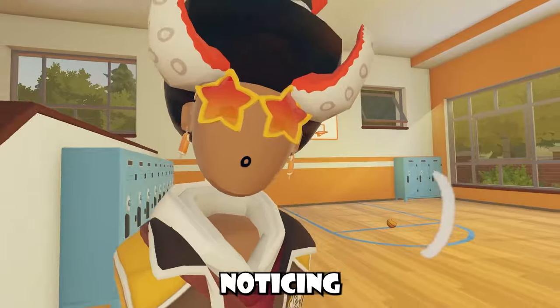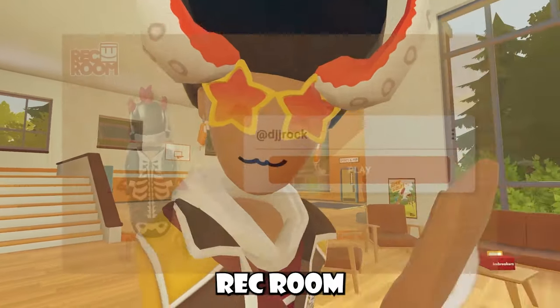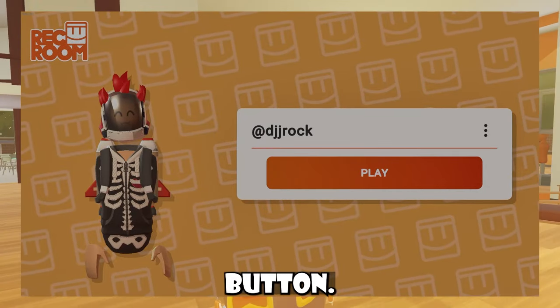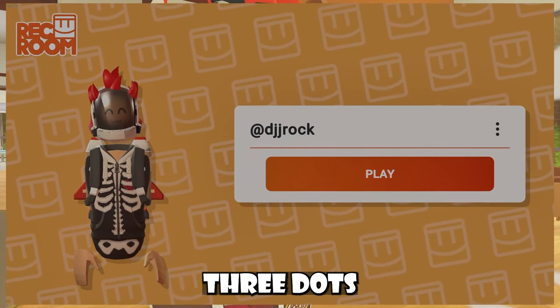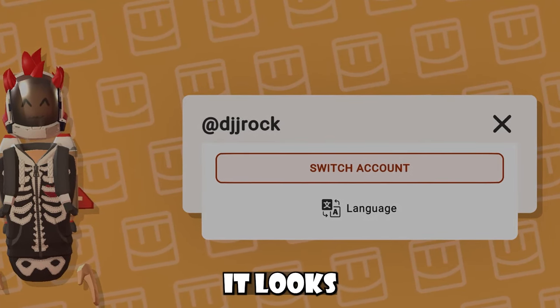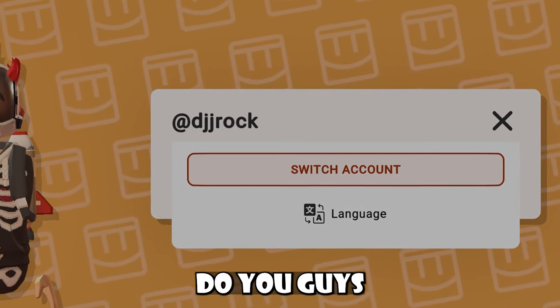Players are also noticing that they log into Rec Room differently as well. Some people just have the one button — it's just the play button — and they also have like these little three dots which allows you to switch your account or set up your language. I think it looks cleaner personally, but what do you guys think?